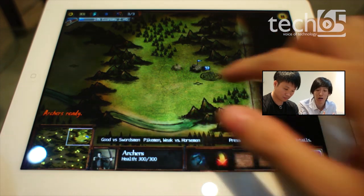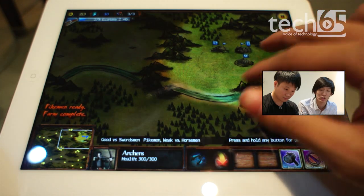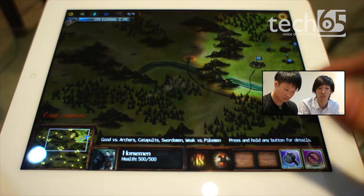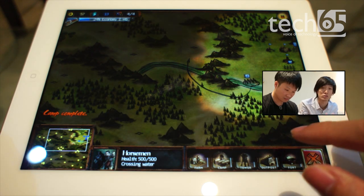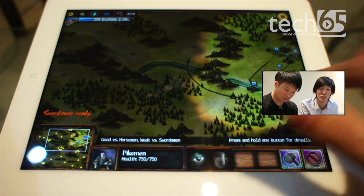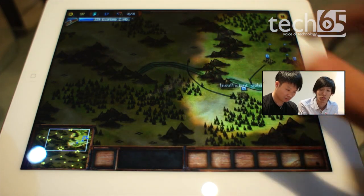There are many different buildings with different purposes. The fort is where units are generated. You also have a farm — Justin is building quite a number of farms to try and increase his gold. You can see the gold over here, the mana is on this side, and the third column is the supply — just like in StarCraft, where the more supply depots you have, the more units you can generate.